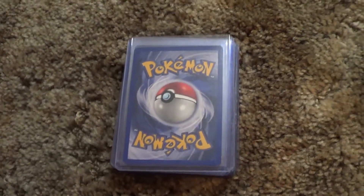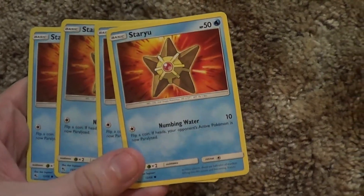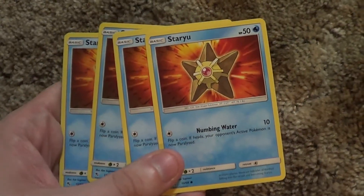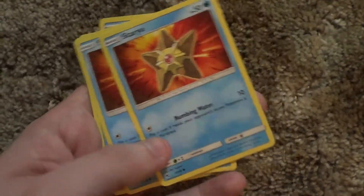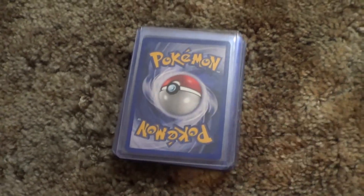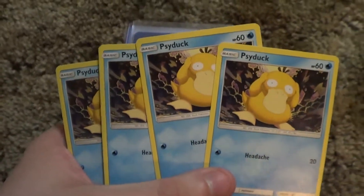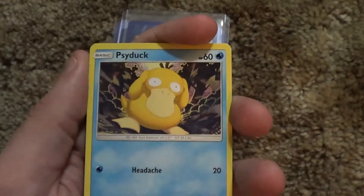We also have Hidden Fates Staryu, so if you need any Staryu that'll be cool. This is actually a good card — just a little basic that can take any energy. It does 10 damage, and flip a coin: if heads, your opponent's active Pokémon is paralyzed. Good early game basic. We're mostly doing water types, which leads into the Hidden Fates Psyduck — a cute little guy and one of my faves, just because he's so funny looking. I like Misty's Psyduck in the show a lot. Four of a kind.